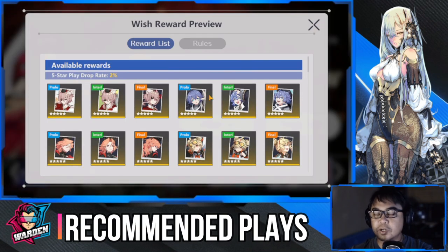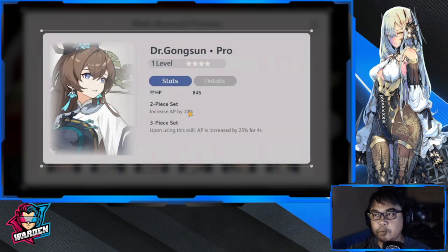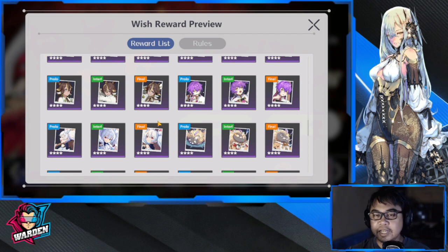Moving on to her recommended plays. I'm not recommending any three-star for her — you will have to start with the four-star options available. One that I think you already have is Dr. Gong Soon, which increases AP by 10 and upon using a skill, AP is increased by 25 for four seconds. This is readily available as a beginner play for her. The other is Dr. Watson, which also increases AP and after casting a skill has a 40% chance to gain energy, contributing to energy recycling.